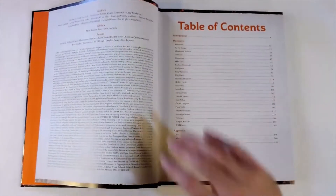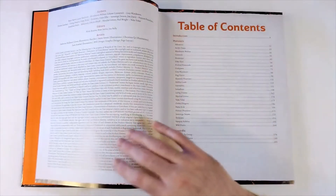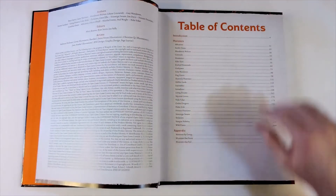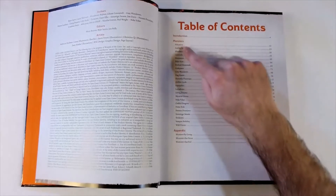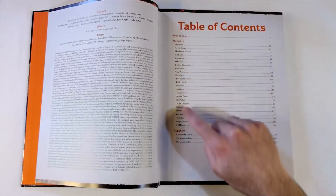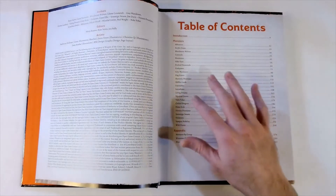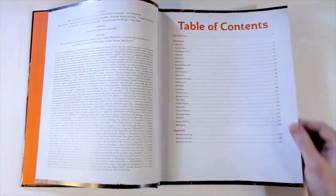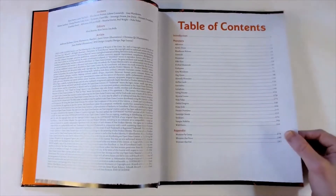Like most books, we're going to have our authors listed at the top left, editors and artists listed, the Open Game License (OGL) for fifth edition is listed as well. Then we have our table of contents: we're going to get an introduction, monsters broken down by their types listed alphabetically within each type. There are going to be a handful - maybe three to four different creatures per type - as well as three appendices at the end: monsters by group, monsters that favor, and monsters that foil.